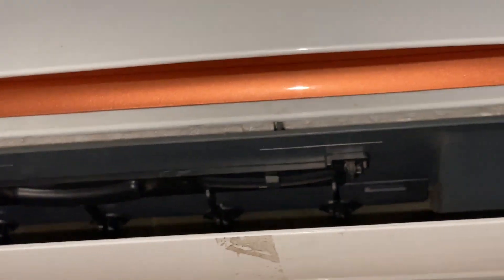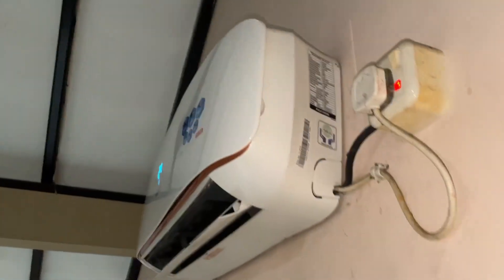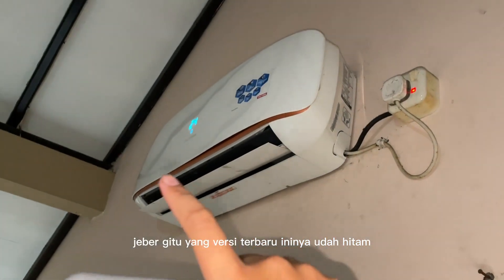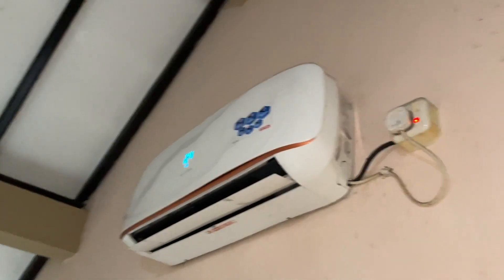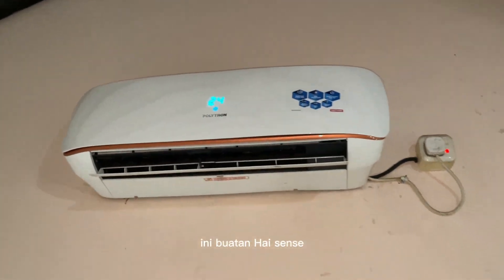Lucu. Kita lihat spikenya. Kelihatan. Tuh AC-nya. AC-nya ini bentuknya itu unik, lebar gitu. Yang versi terbaru tuh ininya udah hitam warnanya, udah enggak warna coklat kayak gini. Tapi lucu sih. Ini buatan Hisense.